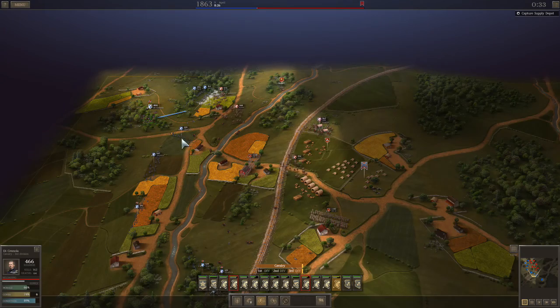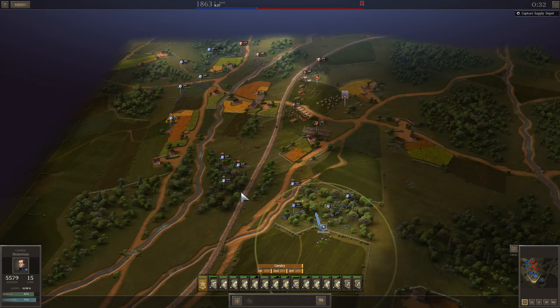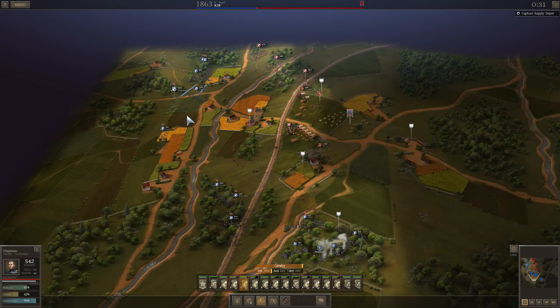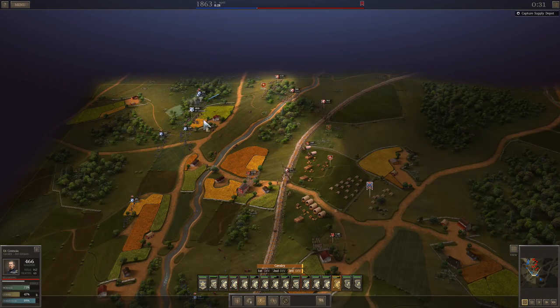This is Supply Raid on Legendary Difficulty, and I want to show you a technique that I have employed here that I think is very good. What I've done is crossed the river to the west, and I've taken up the high ground on the south, and I'm just luring the enemy into attacking me.